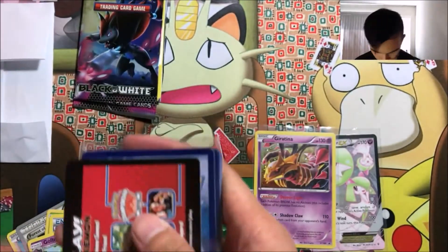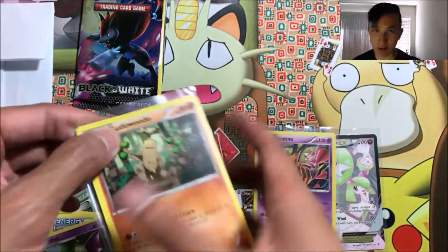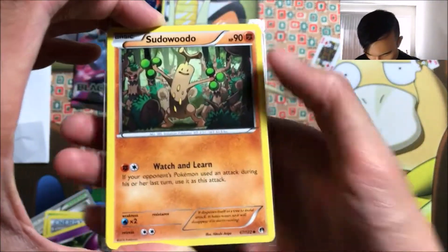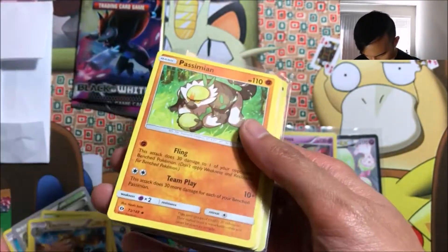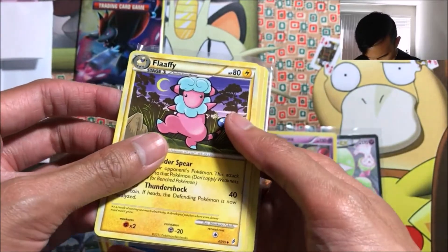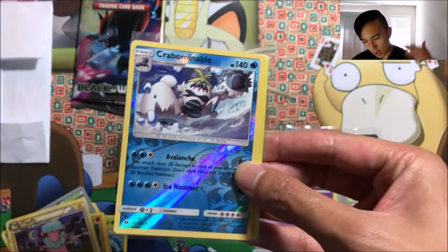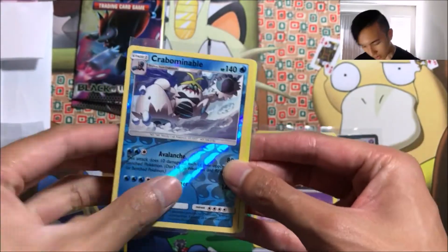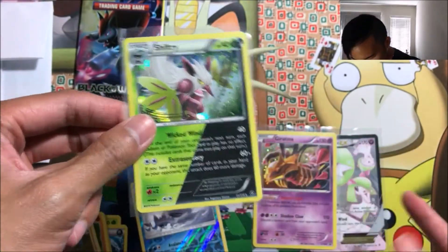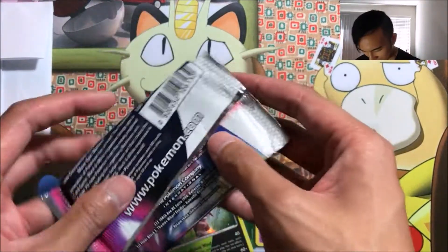Okay, so we got ourselves another signed card — I'll collect those. We got a Sudowoodo, an Electivire, Passimian, Dragonair, a Flaffy — that's pretty sick, 2011 too — a reverse rare Crabominable, and a Shiftry holo foil. Okay, so this might be like the first tier — that's like second or third.